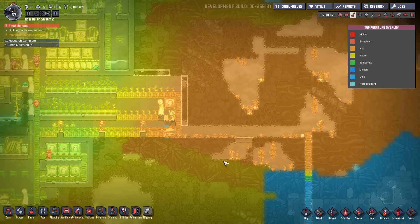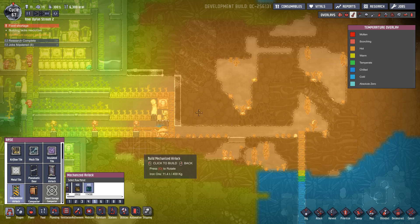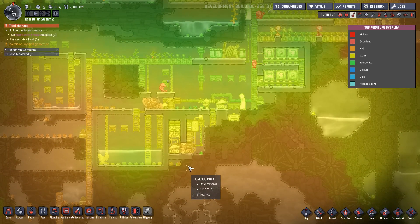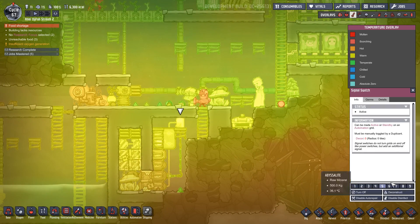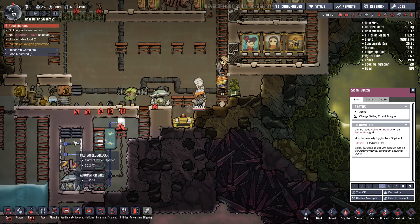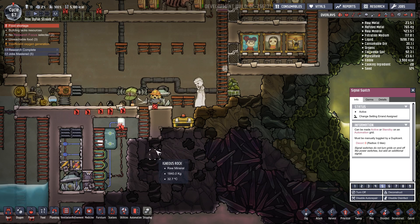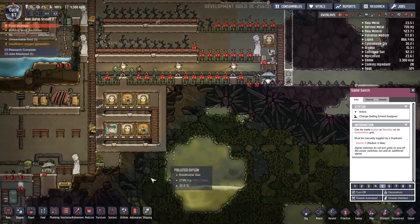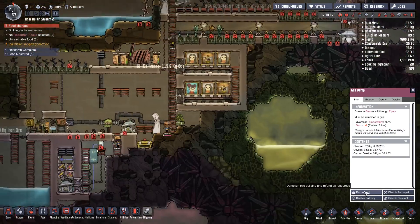We do need to mine out a load more Abyssalite in order to continue doing that. And also I think I want a mechanized door there. Let's go from here. So I think I will turn off the super compressor because it's not really needed and it's not working as well as it should have done. So that is something I do need to look at and improve in a moment. But for now, let us just get rid of all of this stuff.